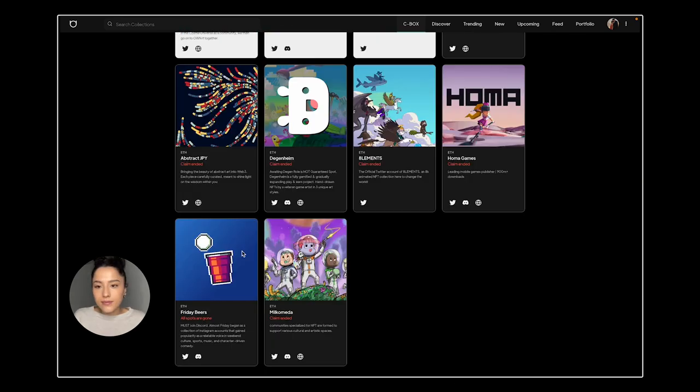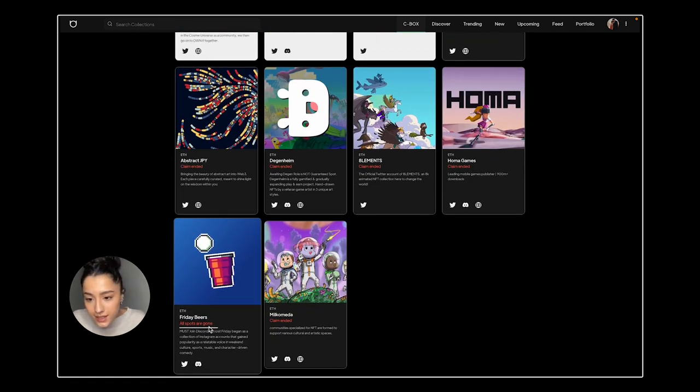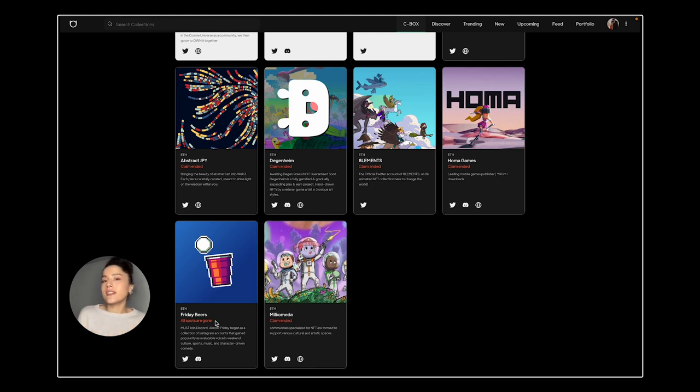For example, Friday Beers shows 'All spots are gone.' Then we have 'Claiming has ended' — you didn't claim a whitelist spot and the deadline for claiming has passed. Please don't create tickets or tag our mods at that point when you missed your favorite project, because there's nothing we can do.